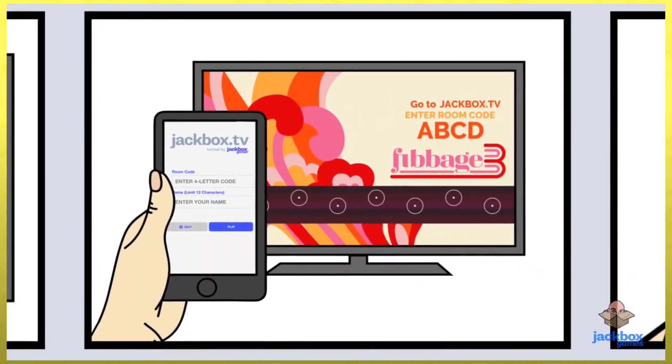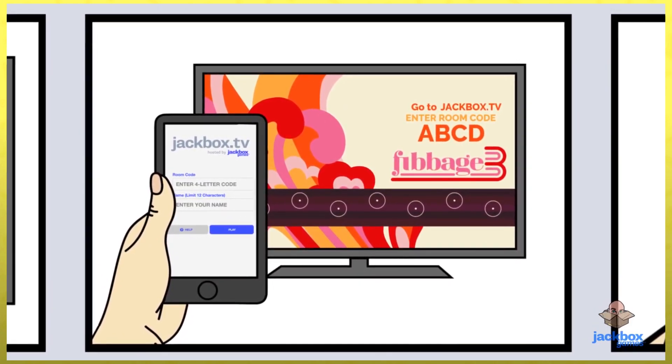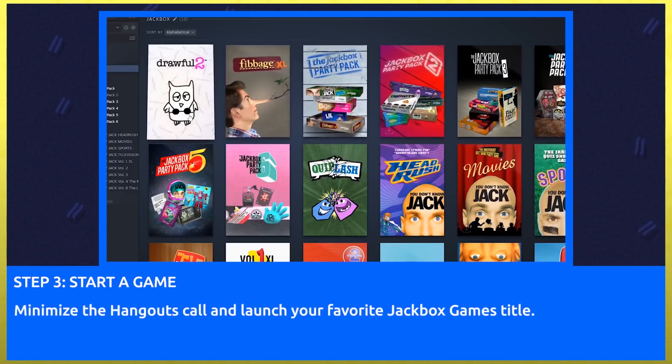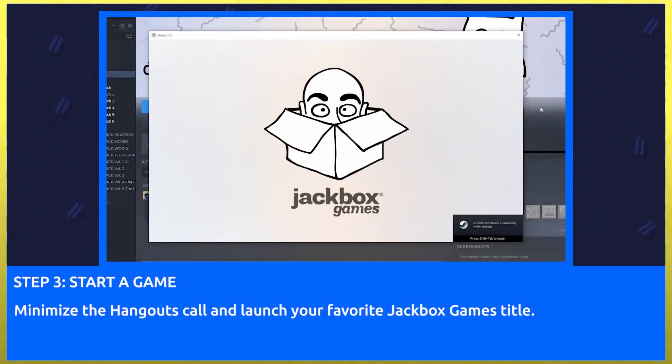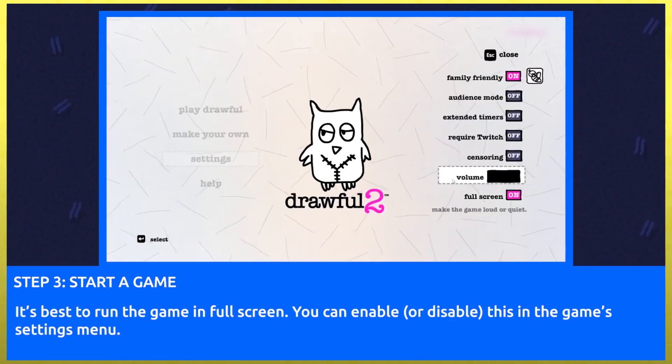If you plan to play this online over Google Meets, Zoom, or Discord, be sure you have the means to screen share whatever version you do buy. The Jackbox YouTube channel even has a handy tutorial video on how to do that. It's a great way to stay in touch and have fun with your friends remotely. I'm a minute into this and I'm already sick of saying Jackbox Party Pack over and over again, so I'm going to try and suppress that throughout the rest of this.